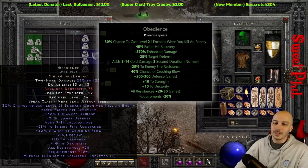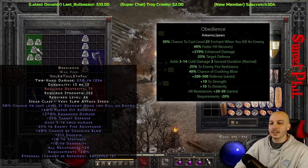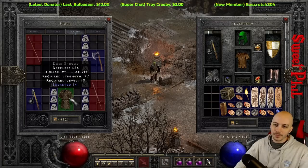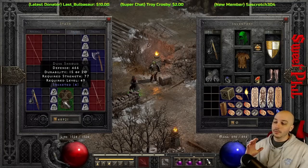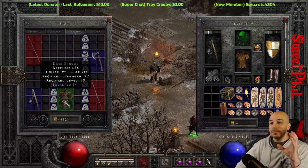So we got an Obedience with 1254 damage. It is a slow attack speed and with the crushing blow that's why a lot of people go with faster bases, but I wanted to make one with a higher top-end damage. Down here is probably one of the best ones — a Fortitude in a non-ethereal base.